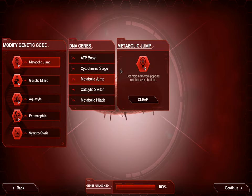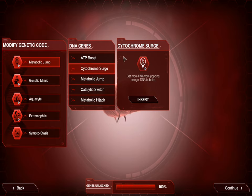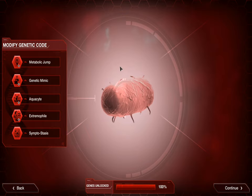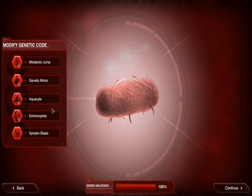Modified Genetic Code, Metabolic Jump — you can get DNA from popping red biohazard bubbles. There's always an argument for Cytochrome Surge, which gets you more DNA from popping orange DNA bubbles. You do get more DNA over time if you play more passively with fewer symptoms. Personally I'm always a big fan of Metabolic Jump because it gives you DNA when you need it most — when you're actively spreading.